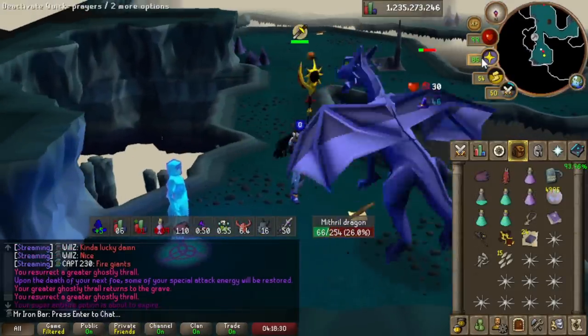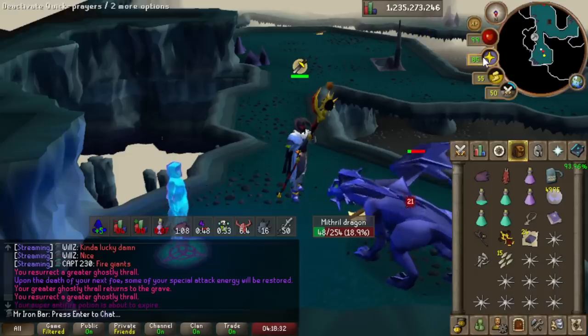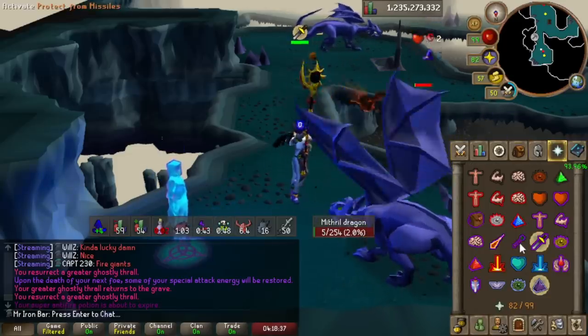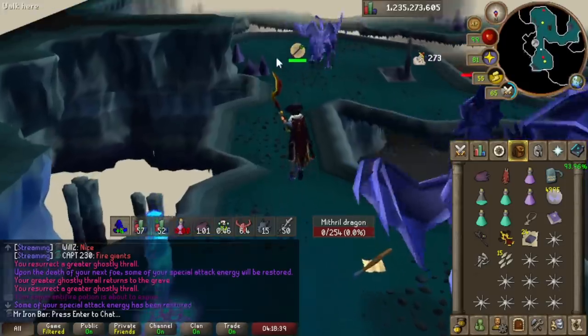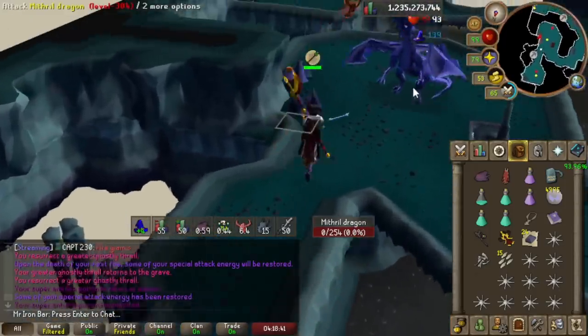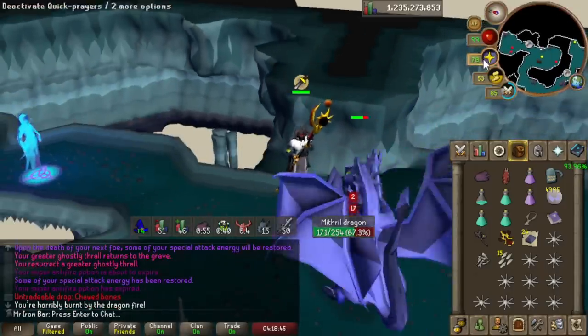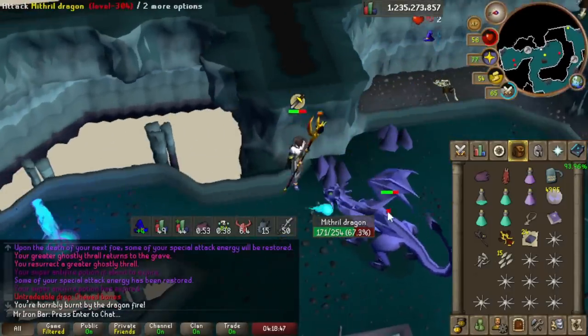I went on an insane rampage with the shadow, so you're gonna see a ton of different places I used it. I'll try to be quick with some of the lesser important ones like Mythical Dragons - shadow is amazing at Mythical Dragons, actually better than even the Fang and the Lance. Up to you whether you want to waste charges here, but if you're really rich or have a lot of charges, go ahead because it's definitely a lot faster.